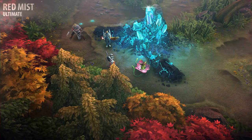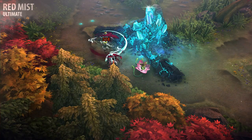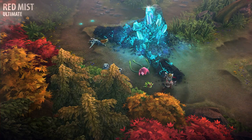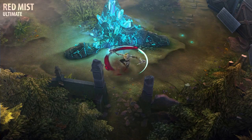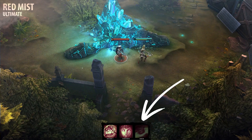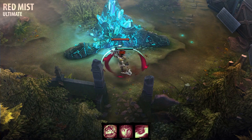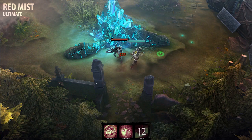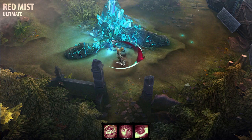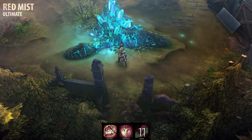When Rona activates her Red Mist ultimate, she begins whirlwinding, dealing constant, heavy weapon damage to all enemies around her. She can move freely during this time, but at greatly reduced speed. Red Mist cannot be activated until Rona already has a lot of rage, and it consumes rage each second that it's active. The ultimate ends when Rona runs out of rage. It can also be cancelled early by reactivating the ability or by using another ability.